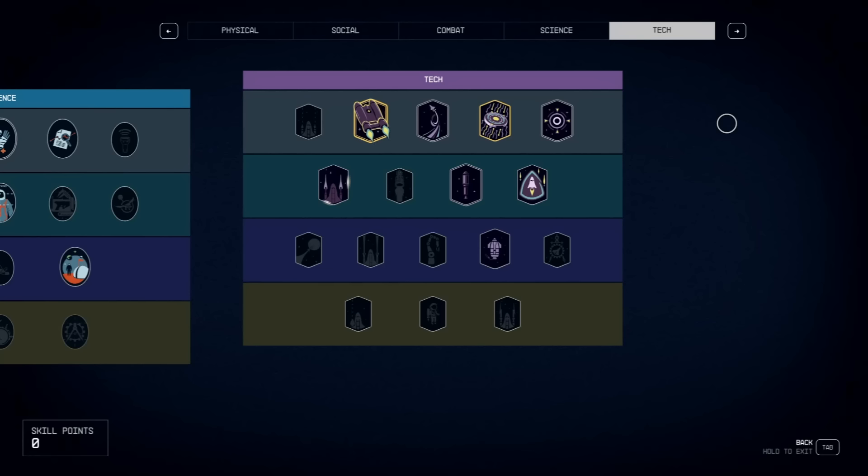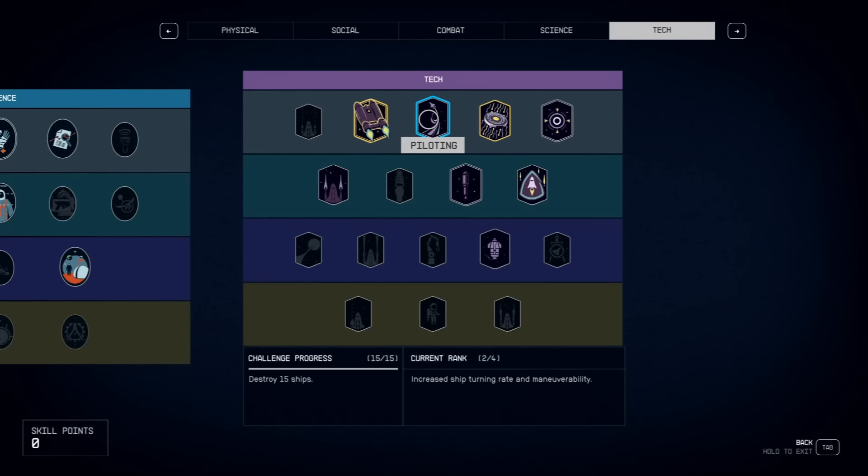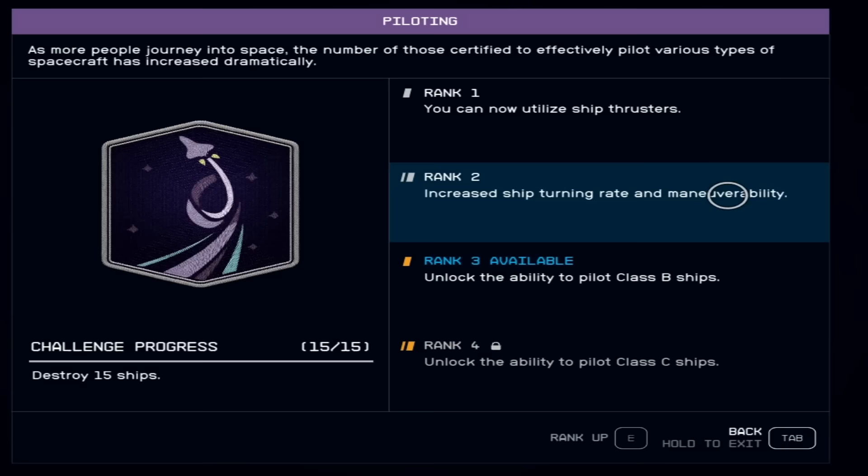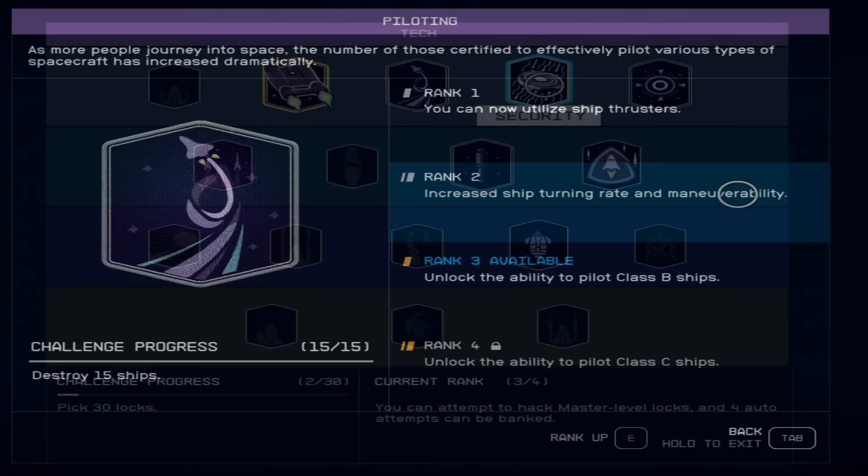Piloting is another requirement if you want really nice or large ships. It unlocks the ability to fly Class B and C ships, lets you utilize thrusters at rank one, and at rank two gives increased turning rate and maneuverability — great for dogfights. The higher rank you can get in Piloting, the better.